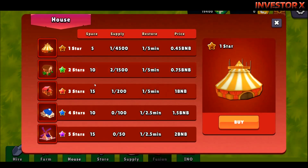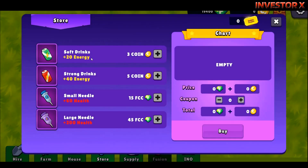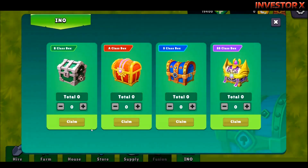Ito yung house — pwede ka ditong mag-buy ng mga sari-saring farmhouse. Eto yung mga price. Eto naman sa store pwede ka ditong bumili ng mga items. Makikita mo yung mga supply na nabili mo dun sa store.